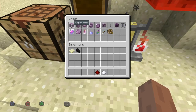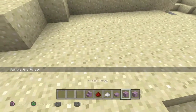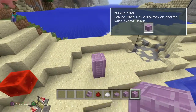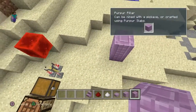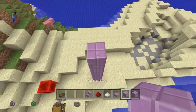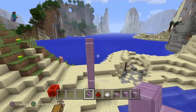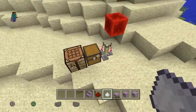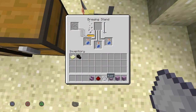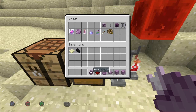There are purpur pillars and purpur blocks. I'm just going to get them all out — the pillars. They actually are pretty beautiful. Then there's a purpur block, the slab, and the stairs. Now let's put some sugar. There we go. Now there is chorus fruit, chorus plant, chorus flower, and popped chorus fruit.